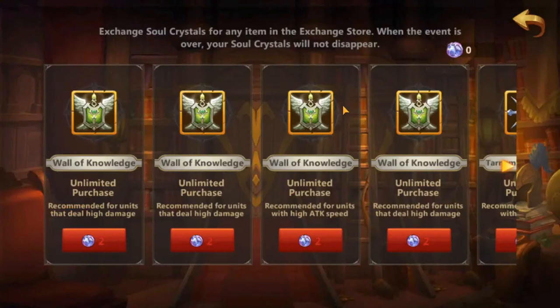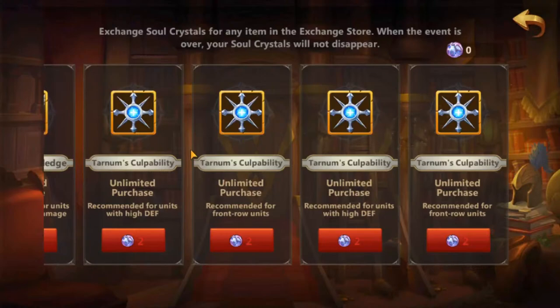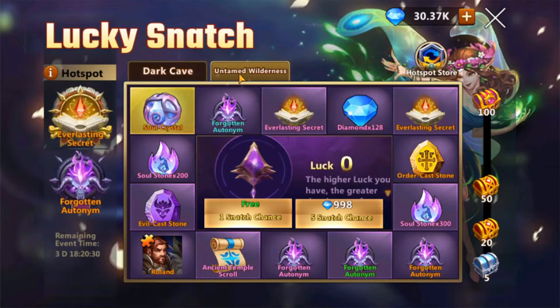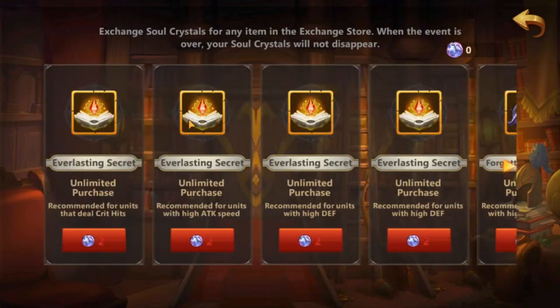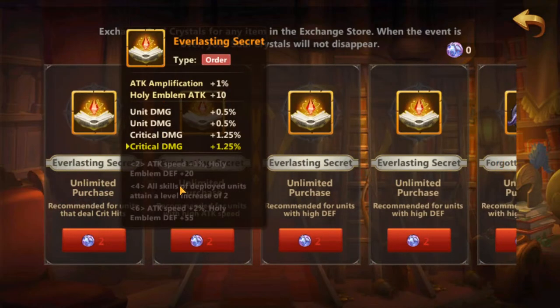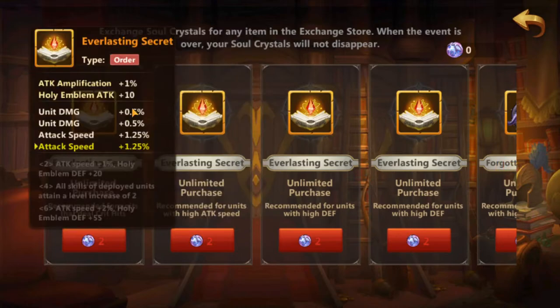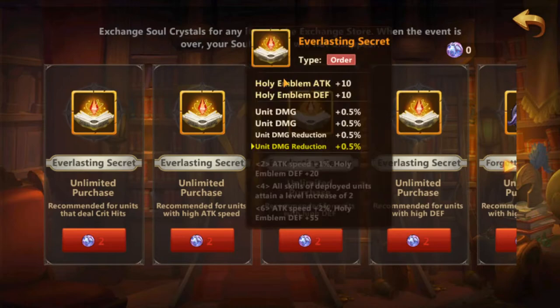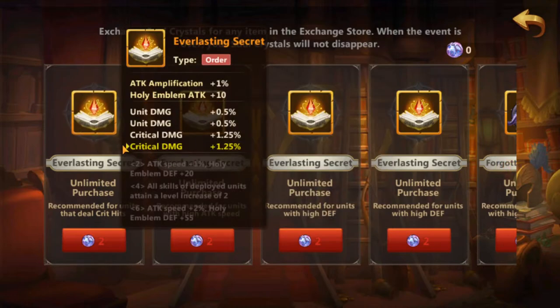Where do you spend your soul crystals? You spend them in the store. There's the hotspot artifact for Dark Cave and also one for Untamed Wildness — I'll personally go for that one. I want all skills of my units to be boosted by two. Here you can also pick up the holy emblem with the stats of your choice — these are not random, guys. So this is the best way to obtain best-in-slot emblems.